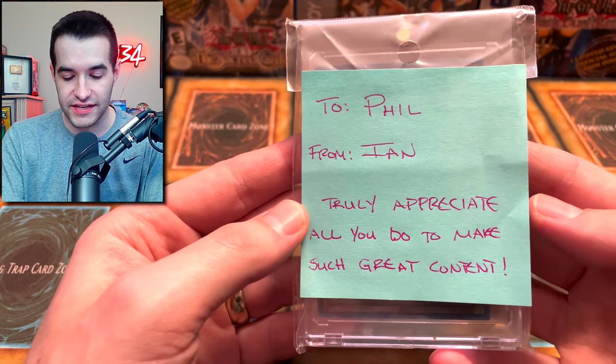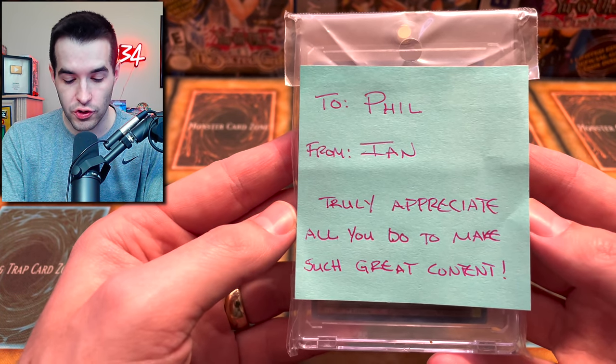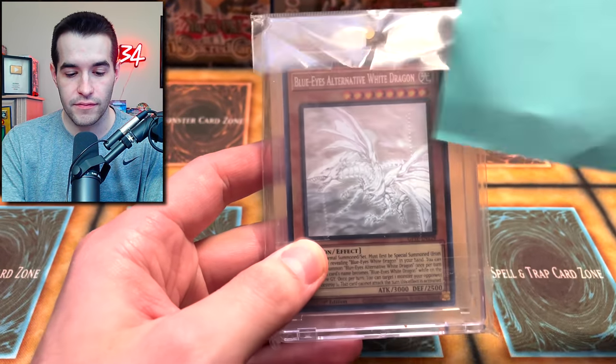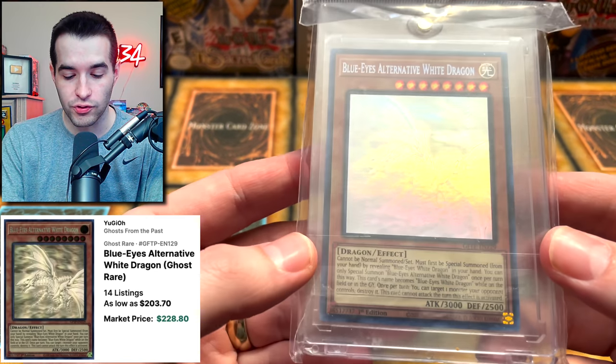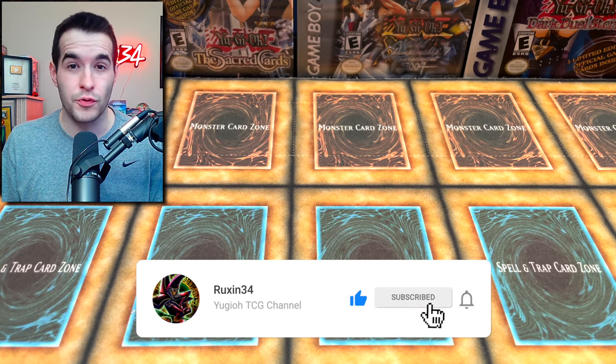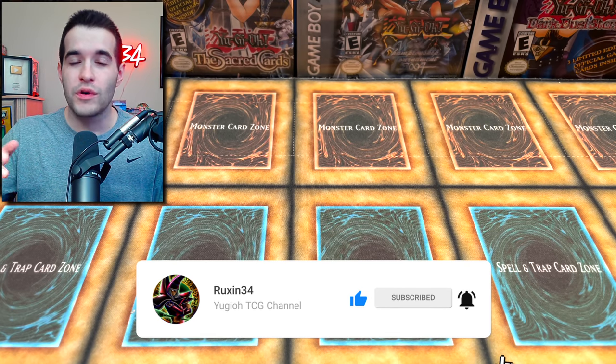One of my Patreon members sent this — from Ian. A Ghost Rare Blue Eyes Alternative White Dragon will be given away to one of you guys. All you have to do is like this video, click that notification bell, and let me know what your favorite card from the return is. This is going to be a long one, so let's hop into it.